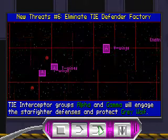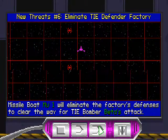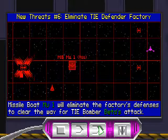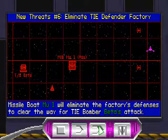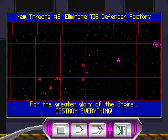TIE Interceptor Groups Alpha and Gamma will engage the starfighter defenses and protect Grey Wolf. Missile Boat Mu-1 will eliminate the factory's defenses to clear the way for TIE Bomber Group Beta's attack. For the greater glory of the Empire, destroy everything!